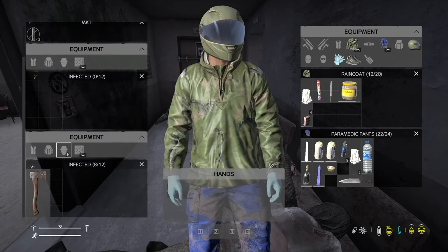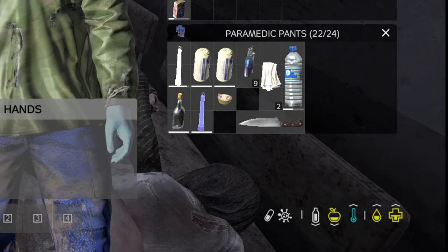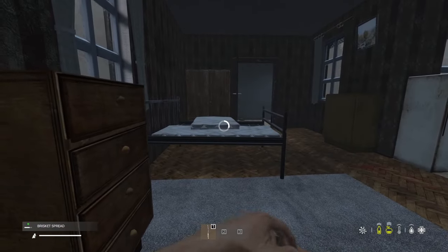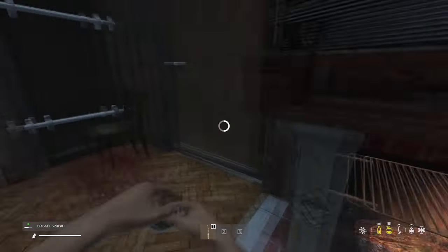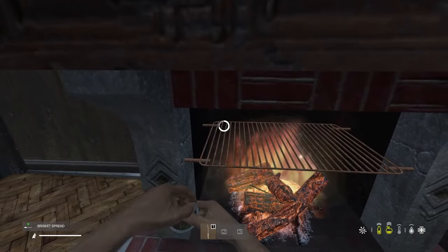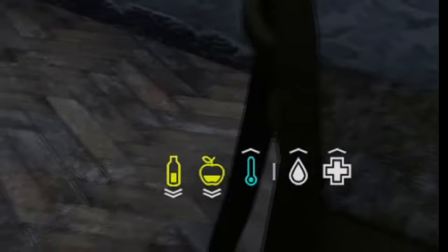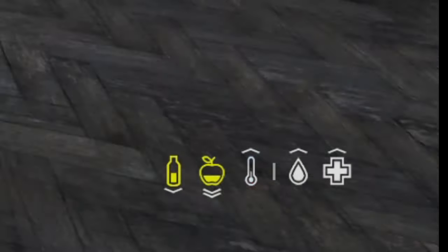Tip 12: If you get ill from drinking poisoned water or eating raw meat, the only cure is tetracycline pills. Eat and drink in small increments, never letting your bars fill above the yellow or you'll vomit it back up again. Take one pill at a time — when the pill icon disappears from the bottom right, take another until the virus icon is gone. Then you can eat normally.